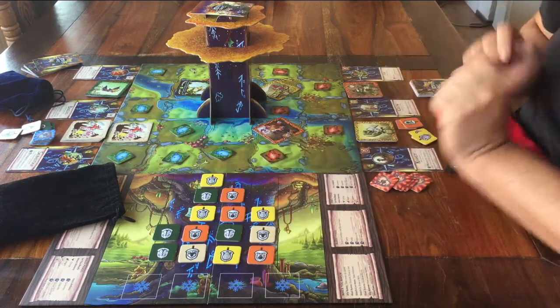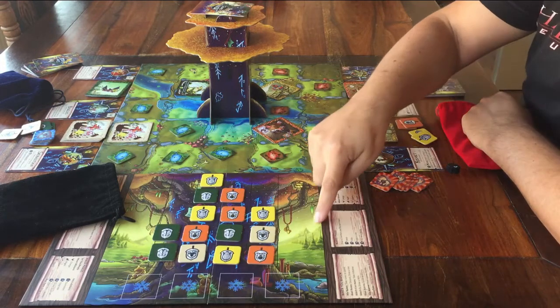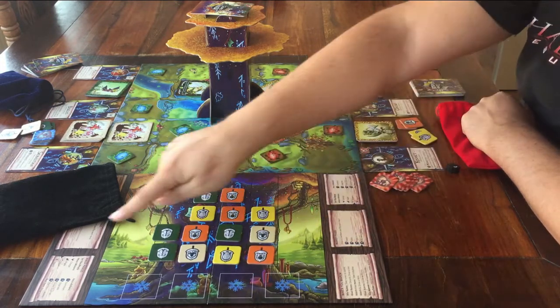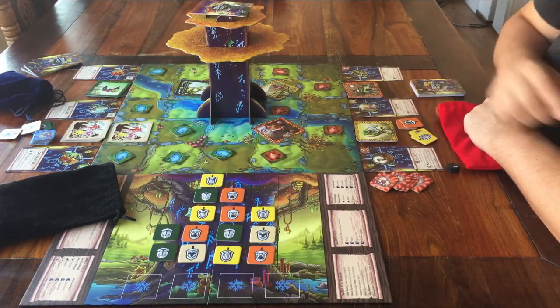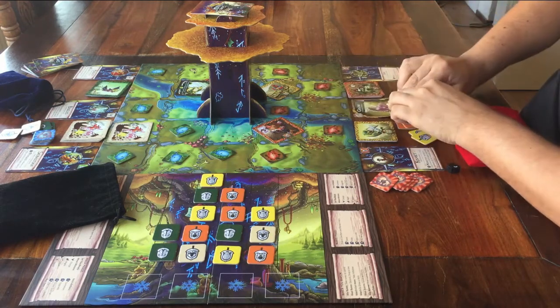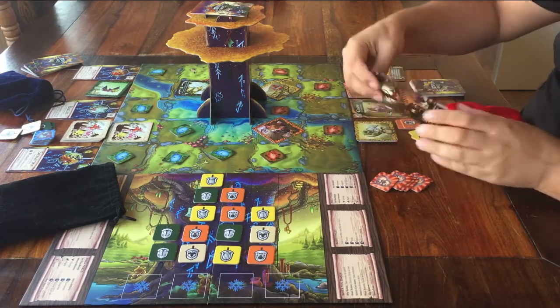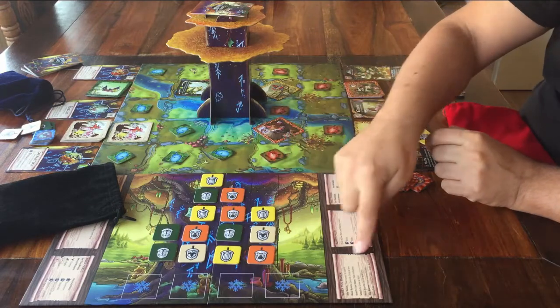Then you can take three actions. They're all written on this middle space on the board here, even on both sides so both players can have a peek. After each action, I flip over one of my long cards — the hero cards. When I've flipped all three over, then it's the other player's turn to drop a line and take three actions.